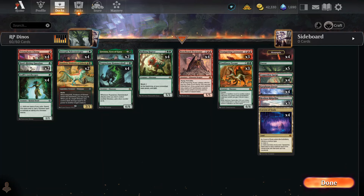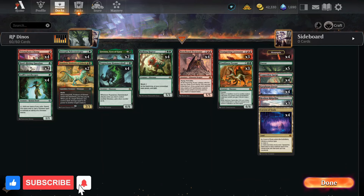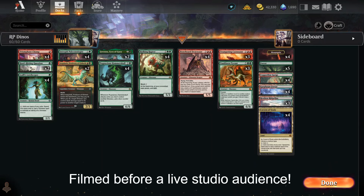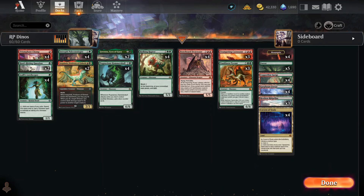Hello and welcome to Uncommonly Good MTG. I'm your host, your master of ceremonies on this journey towards fun and enlightenment, Dr. Yukon Socket! I'm broadcasting to you today from my secret underground headquarters, and I'm bringing to you a deck I found over on the Aether Hub, hosted by Tommy, called Rotation Proof Dinos.